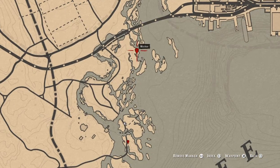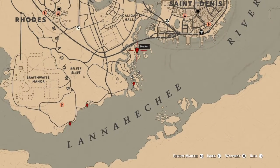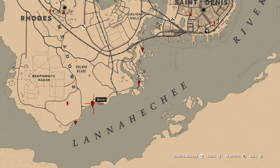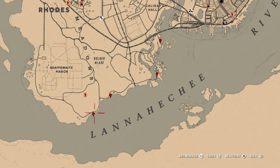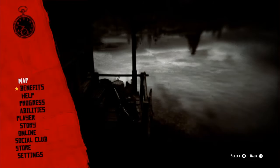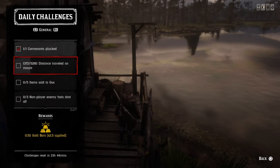For one cormorant plucked, I got mine just south of Calica Hall. You can also find them in the Chain Islands over here — they're floating in the water. There should be like two or three of them there. What I do normally is shoot one in the water, then wait for the other two to fly towards land and shoot them in the air. Be careful if you shoot them in the water, hopefully you can get to them.